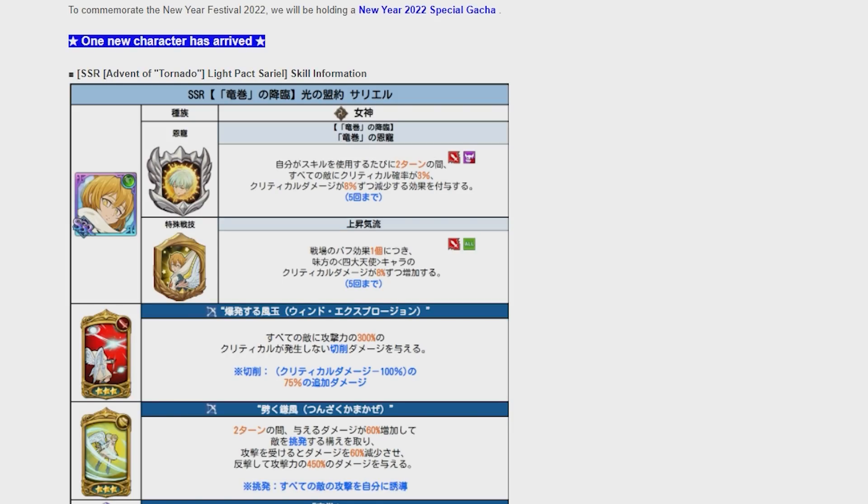Skill one inflicts 300% of attack power on all enemies with non-critical cutting damage. Cutting is 75% additional damage, and critical damage minus 100%. Skill two: for two turns, it deals 60% more damage and is ready to provoke enemies. When attacked, it reduces damage power by 60% and counterattacks to deal 450% of its attack power. There's a part that is not translated properly so I can't read that. The ultimate is an attack-on-all ultimate — inflicts control damage of 300% to all enemies, with suppression damage given to each stance effect on you plus 40%.